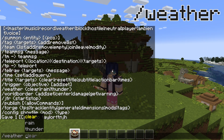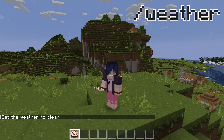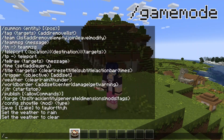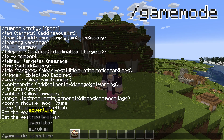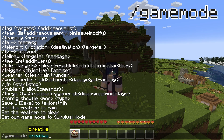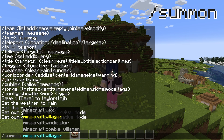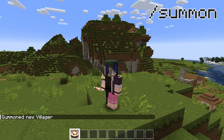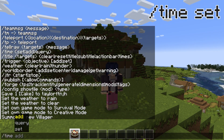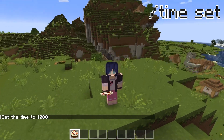The weather command changes the weather in the world. There are four types to choose from: rain, thunder, snow, and clear. The gamemode player command is going to change your game mode, or you can add a player's name to change their game mode instead. There are four game modes: survival, creative, spectator, and adventure. The summon command immediately summons an object to your location. And the time set command allows you to set the time of day on the server — you can use values like day or night, or set a specific time using ticks.